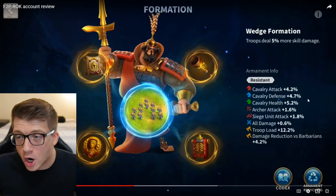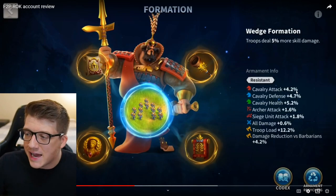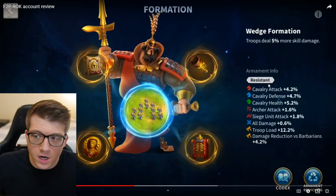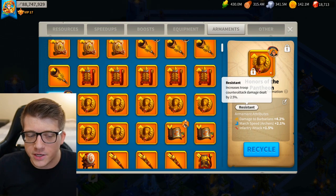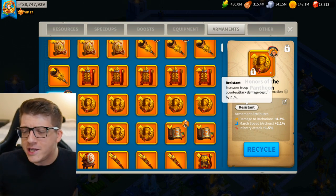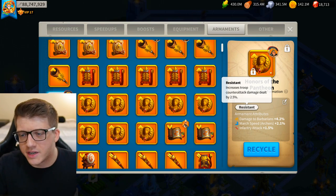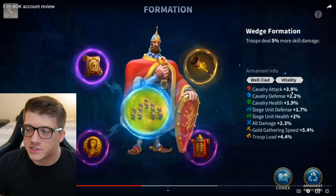Next he shows off his armaments. He's using Wedge formation for Zangyu — 4.2% cavalry attack, 4.7% cavalry defense, and 5.2% cavalry health, which is great. He has 0.6% all damage. He also has the Resistant inscription, which gives 2.5% extra counter-attack damage — really good for Zangyu since he's one of the most targeted commanders in the open field because he's a glass cannon. Moving to Nevsky's armaments: two inscriptions, 3.9% cavalry attack, 2.2% defense, 1.9% cavalry health, and 2.3% all damage — really really good. Wedge formation again.